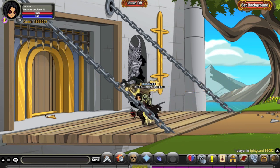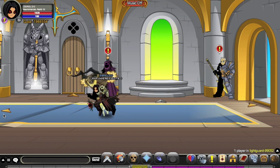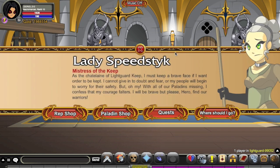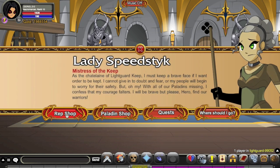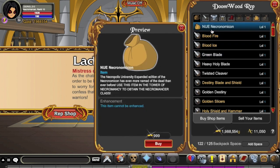To get your Necromancer class, you've got one of two choices: the traditional 2000 Adventure Coin shortcut from Batlon — in fact, this was actually the first class to ever offer that shortcut — or you can go to the Rep Store in Lightguard Keep and track down the new Necronomicon, which is part of a merge item you actually need to make the class. I'm going to show you where to go to actually merge the class in a moment.